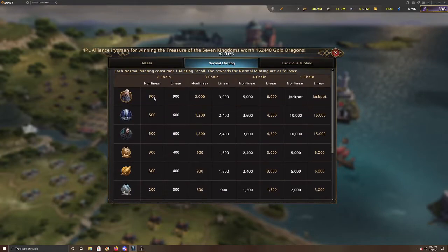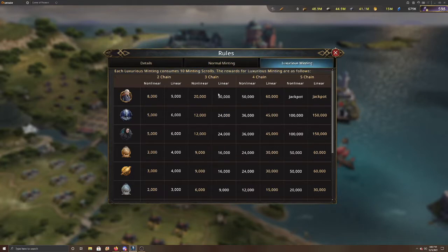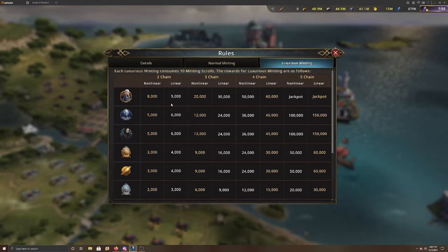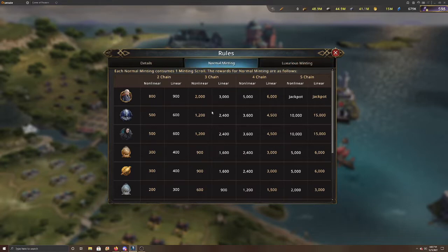For the very best outcome, you want to get Daenerys. If you get Daenerys you'll receive 800 for a nonlinear and 900 for a linear connection — that's for the first two in a chain. Three in a row increases it, four in a row increases even more, and five in a row is the jackpot. It has to be Daenerys to get the jackpot. The luxurious mode is the same but ten times the rewards, which makes sense since you're using ten minting scrolls.